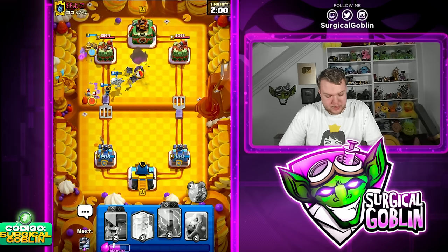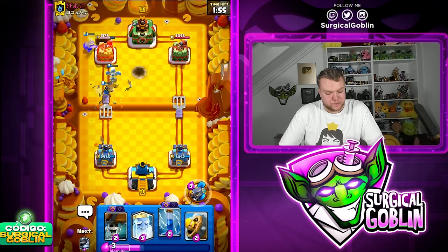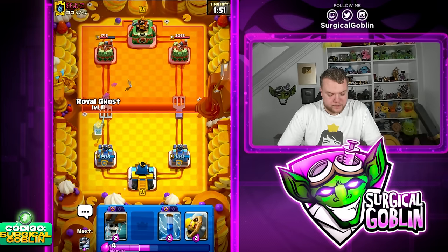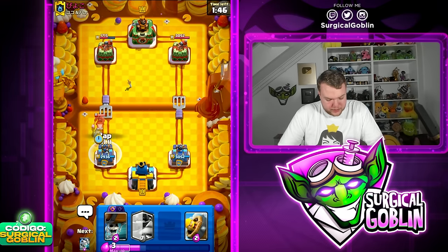Let's go Miner towards the Firecracker — let's see if the Miner can tank for the Skeleton Dragon and Little Prince. It's going to be a good connection on the left side. I don't think it's worth using the ability, to be honest. I'm just going to keep Elixir in case he goes with Hawk Rider, to counter it with Ghost.